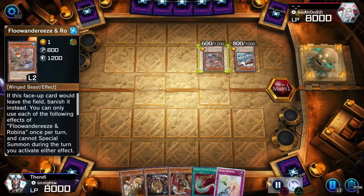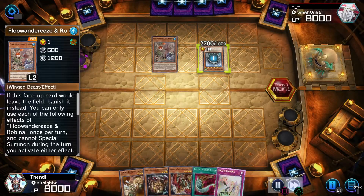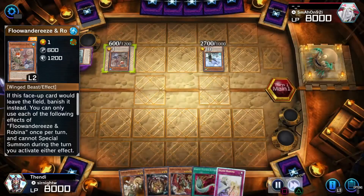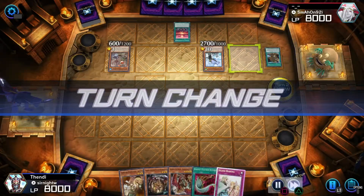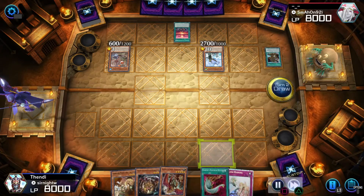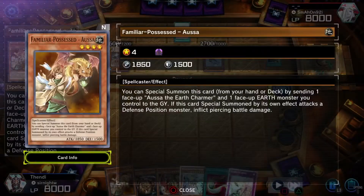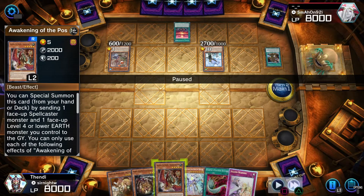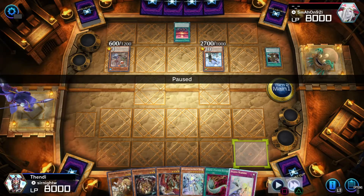I have lost to Floowandereeze so many times before, but I always have to try — I'm not just going to quit, even though this is an extremely annoying deck to beat. I think I got lucky here with my card draws. I have Familiar-Possessed Ossa, Nefarious Archfiend, Awakening of the Possessed, a Level 5, Witchcrafter Golem, Harpies, and Solemn Warning.